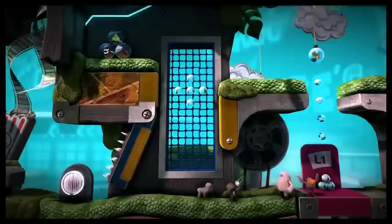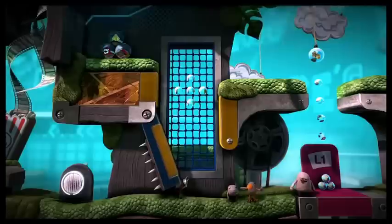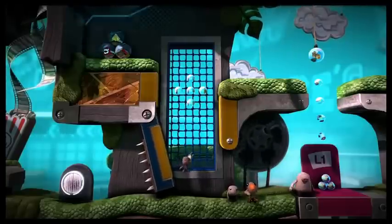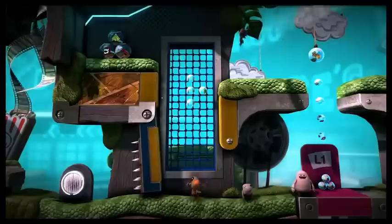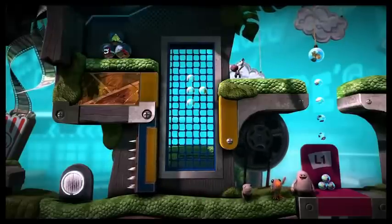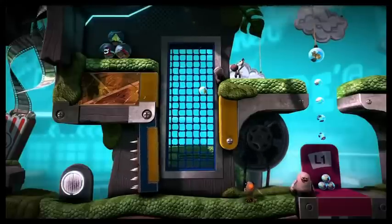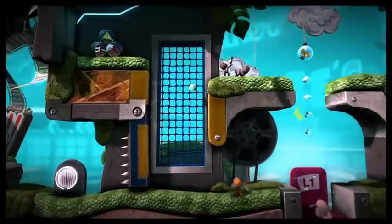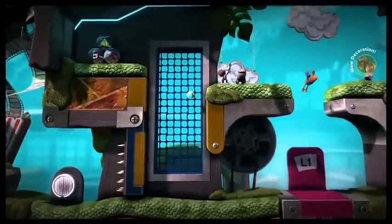So now we've just fixed this section, we need to get to the platform high up on the right. We can all do it in different ways. Sackboy has one of the new abilities, which is climbing. Oddsock can wall jump up. Toggle can use his weight to go heavy and then small, and launch himself up. And Swoop can fly up.